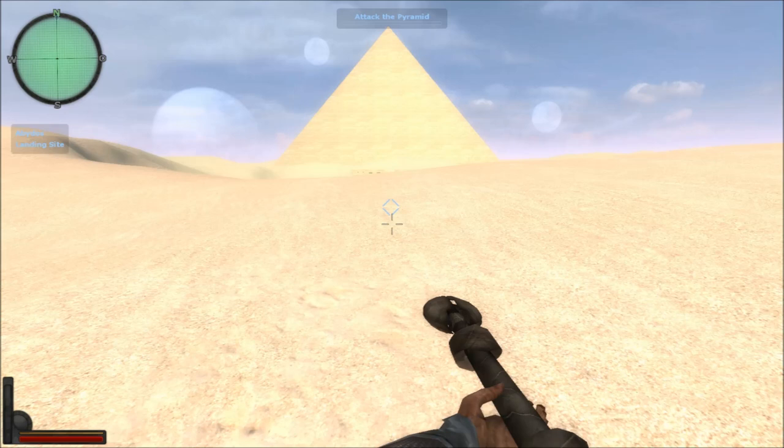Before we begin with the actual tutorial, let's take a moment and look at the HUD. On the top you can see our current objective: attack the pyramid. To the top left you can see a compass showing our current objective as a blue diamond, indicating we have to walk north to reach it. Our current position is displayed right under that. The upper name shows the planet we're on — Abydos — and under that is our position on the planet, which is the landing site where the Gua'uld initially spawn.